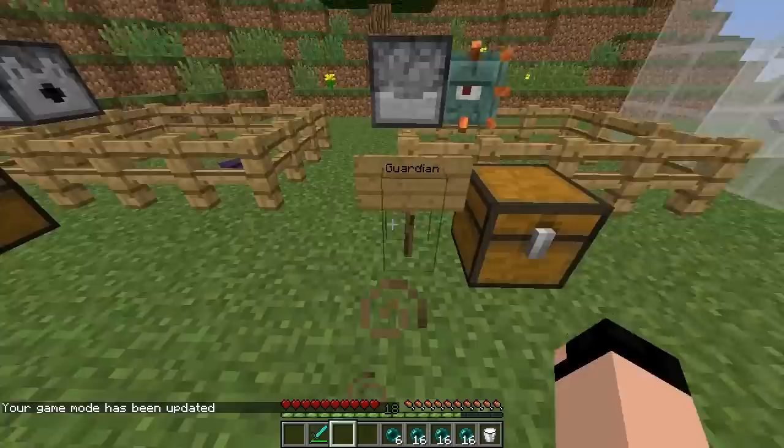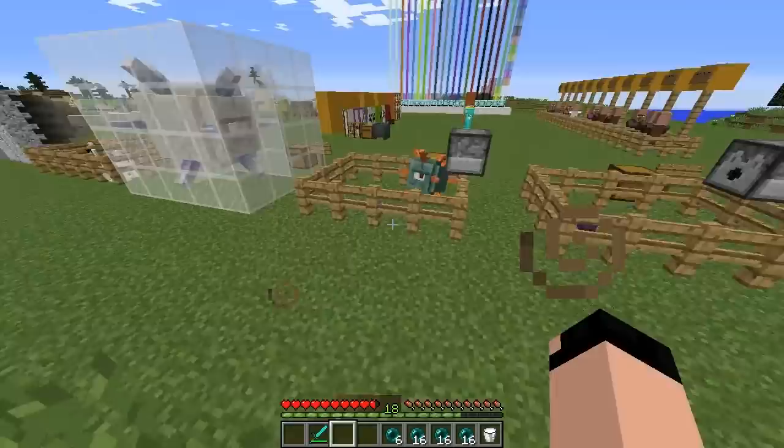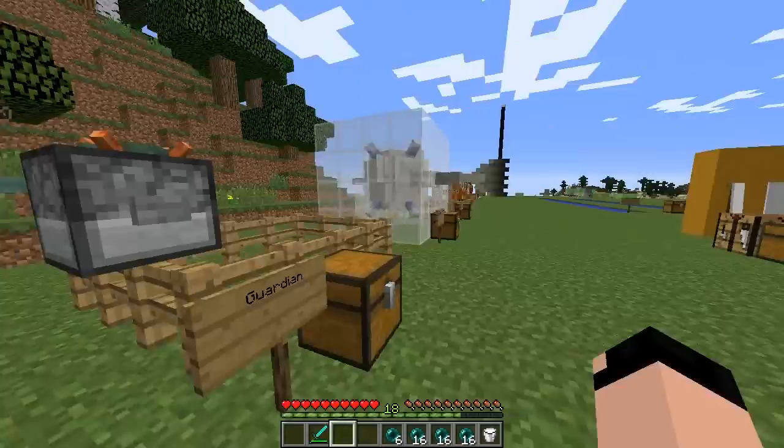I'm going to go back into survival to show you the attack these guys have. It's a laser beam-looking thing — hopefully it doesn't do too much damage. You see it's basically shooting a water jet at me, and it does do a pretty good amount of damage. I have the golden apple effect so it's not hurting me too much.